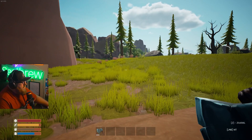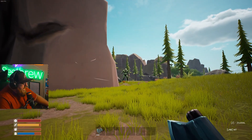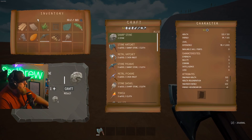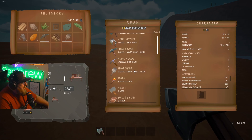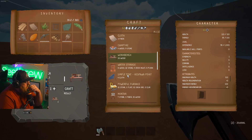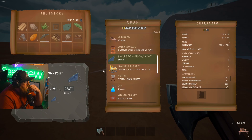What the heck is that? Holy crap, what is that? Oh, this is cool, dude. I don't know what that is but that's cool. Let's see what a workbench does here. Do we have any kind of weapon? We do have tools. We can also make a campfire — water storage, simple tent for a respawn point. That'd probably be a good idea.